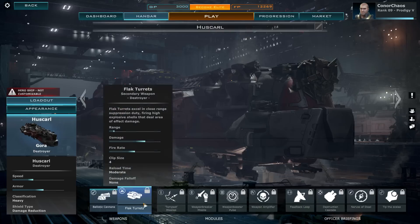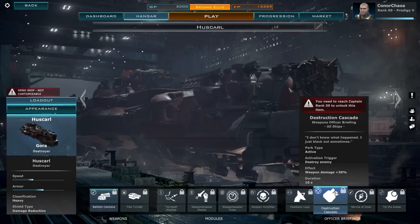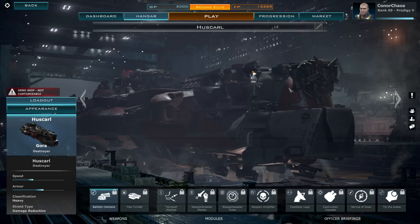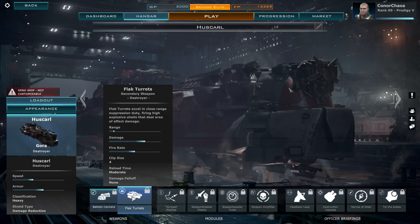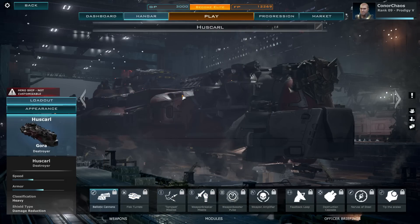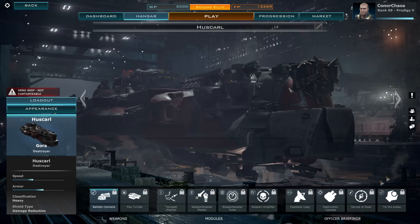So here we are. Now there might be some different loadouts and modules on this ship compared to the default Gora, because this thing can't be customized. I can't change out the flak turrets for beam cannons or swap the Tempest missiles for a nuke — it's just not the way it works. This is all I can work with here.